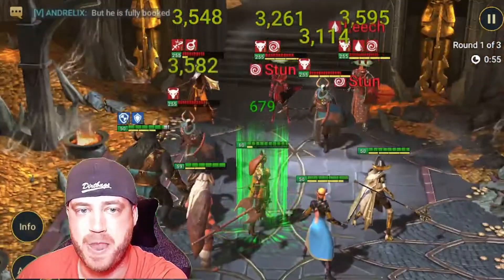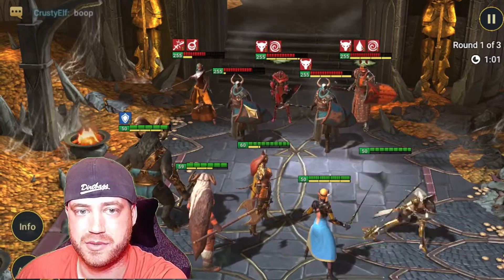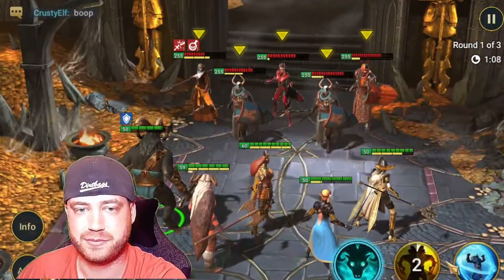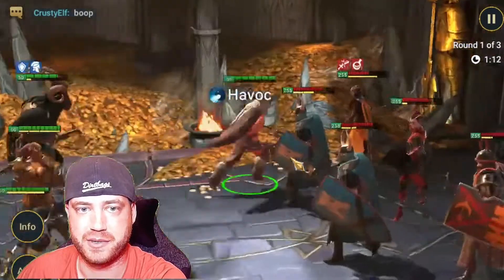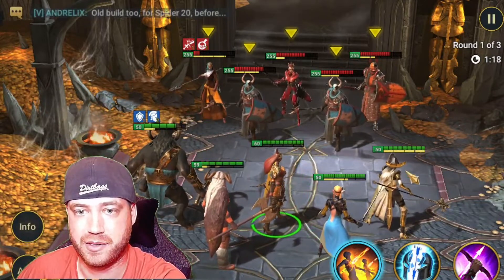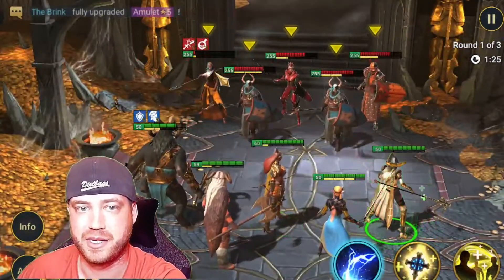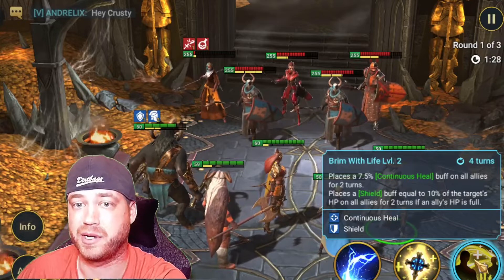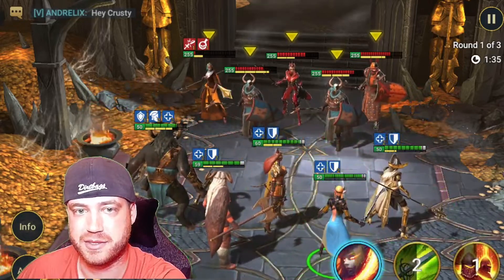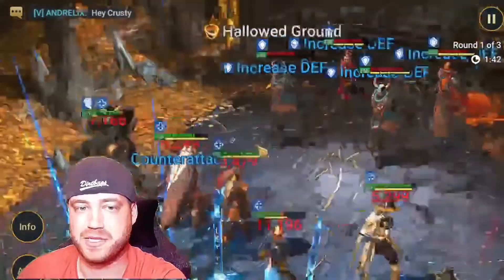We're going to try and stun more people. Really the Spirit Host is the one you're looking out for because she's the one that cleanses everybody. So we're just going to keep attacking her. He's going to put up unkillable once he gets to his turn, and then we're going to try and kill this chick. She's going to reduce the turn meter, and then we can put up the shield — so everybody gets a shield and heals. We killed the Spirit Host, good job. Now it's literally just trying to survive.